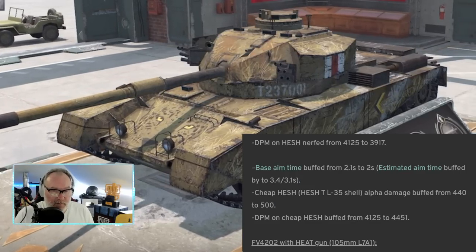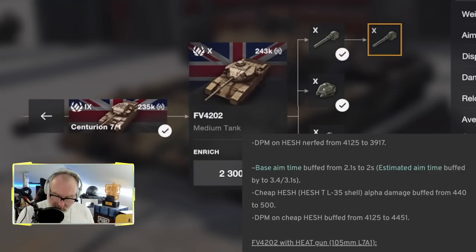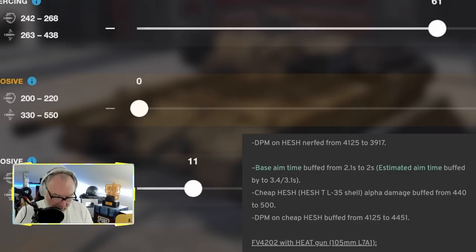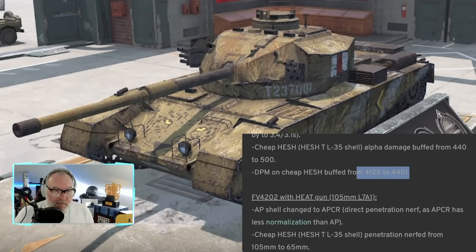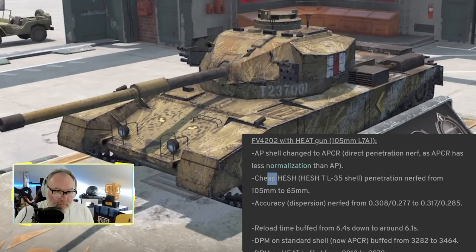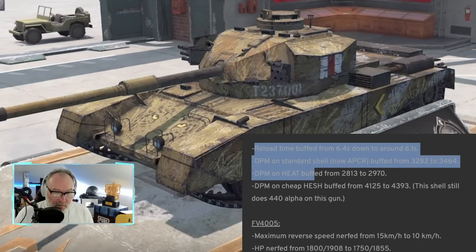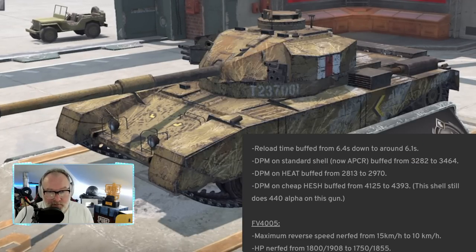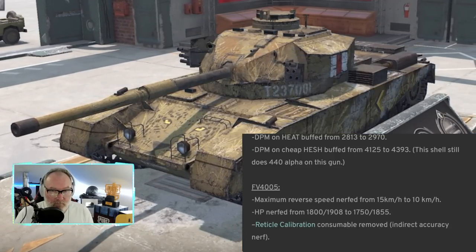Cheap hesh alpha damage buffed from 440 to 480 — not the 500 I'd hoped. High DPM on cheap hesh, but 65mm penetration is terrible. The heat gun L7A1 105mm also got an accuracy nerf. Across the board a really bad patch for the FV4202. Unless you run the heat gun — then you're up to 3464 AP DPM — you can still use it, but there are other more fun ways to run a high DPM medium.